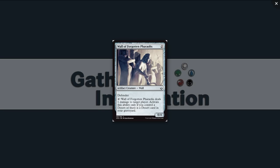Wall of Forgotten Pharaohs — an 0/4 for two, a common defender wall. You can tap it and Wall of Forgotten Pharaohs deals one damage to target player, but only if you control a desert or there is a desert card in your graveyard. So it's sort of a pinger. Probably a 23rd or 24th card.